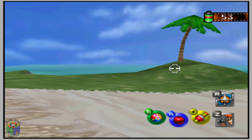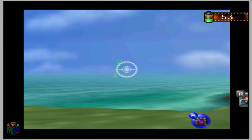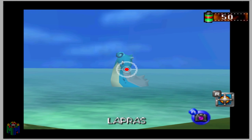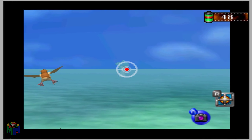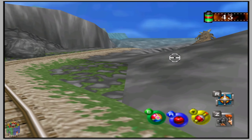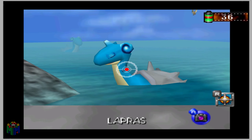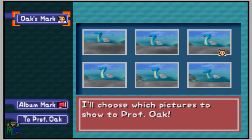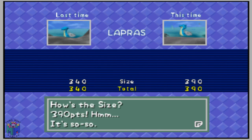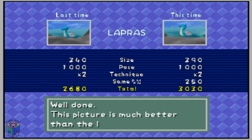Getting the best shot of Lapras is a multi-photo process. Once you pass Pikachu and Butterfree on the right, snap a quick photo of the first Lapras to the left of a palm tree. After passing Snorlax, snap a photo of a closer Lapras, and get the one in the background near Meowth and Pidgey. As you approach Kangaskhan, turn right and snap all three Lapras with focus on the biggest one in front. Choose a photo where all three are present with the Lapras's head completely up for the relaxation pose bonus.